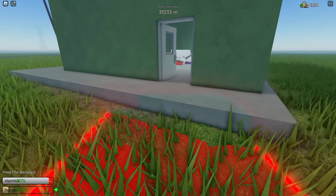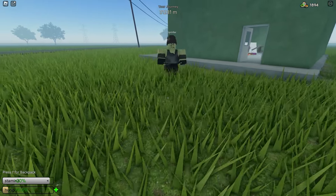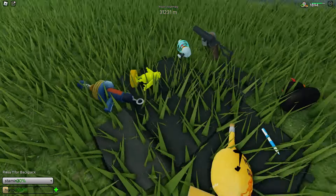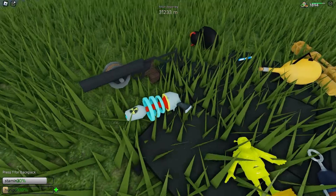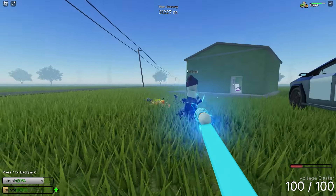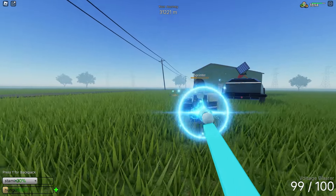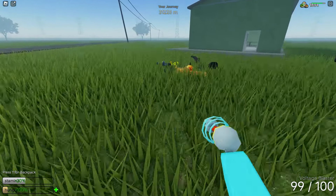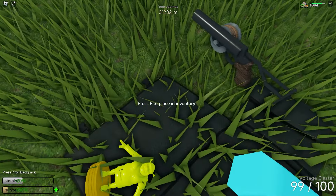We're going to stop right here — hopefully there's a mutant so we can test out the guns. There is a mutant right here. Let me put down my backpack. We'll use the Voltage Blaster first — hold it all the way down, shoot him. Alright, so it's a two-shot to kill the sprinter and probably the normal mutant as well.